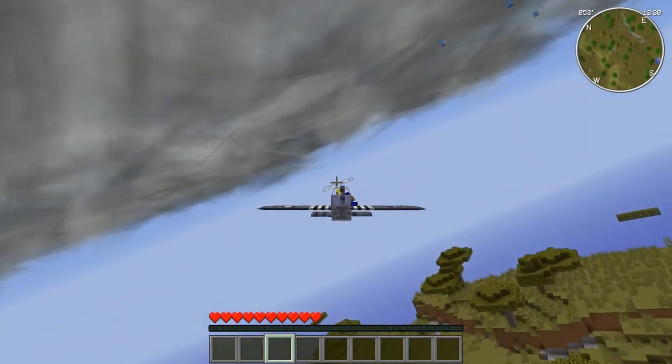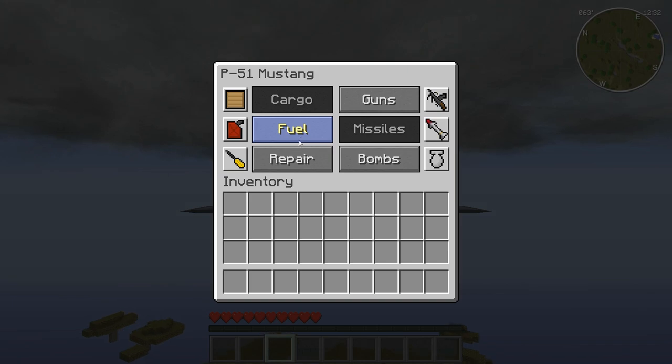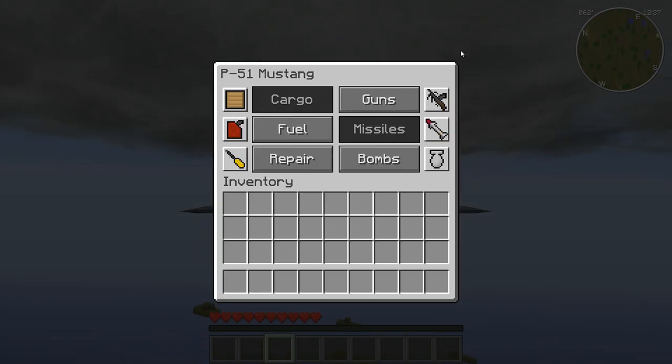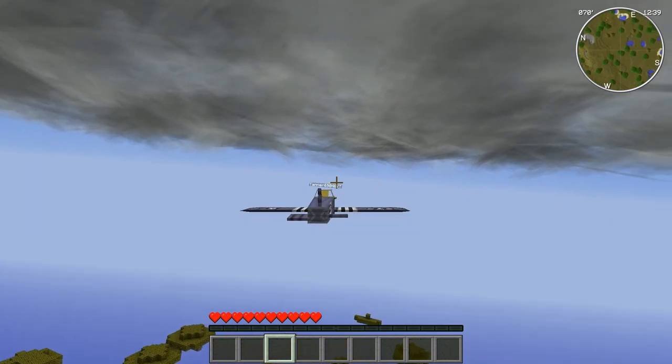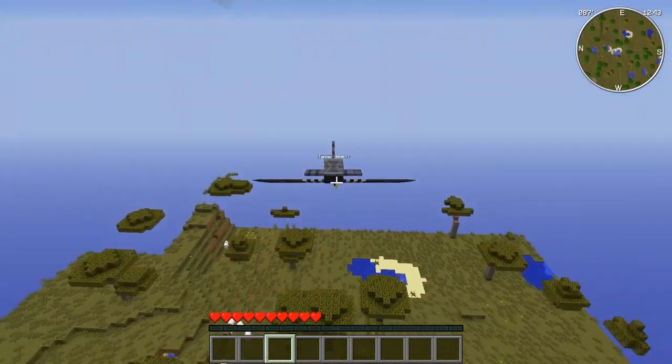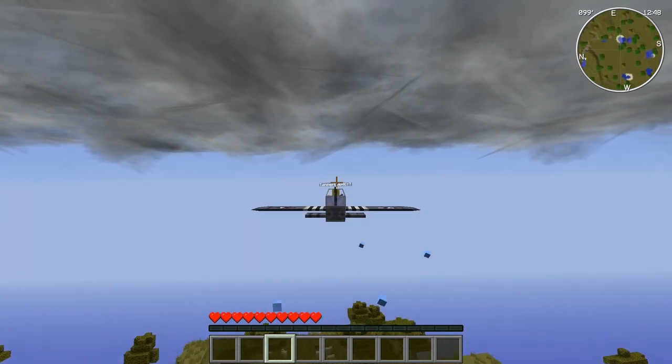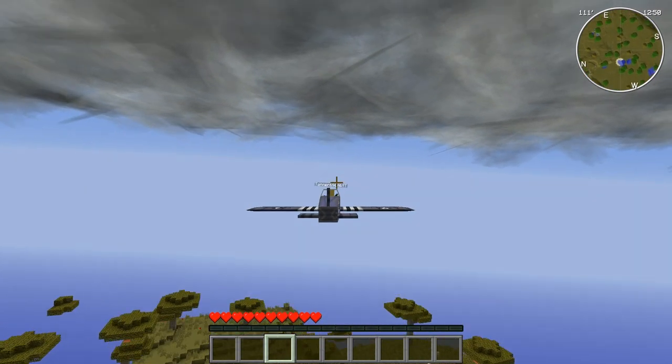Some decent-sized hail — have to be careful, make sure our plane isn't damaged by that. We're taking a little bit of damage but we should be fine for now. We can get repairs back whenever we land. We're gonna circle back around again and see what we see this time.